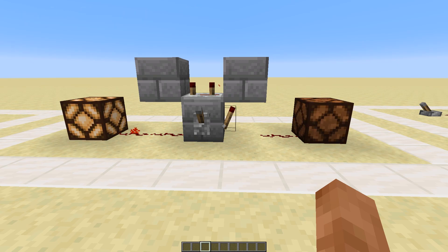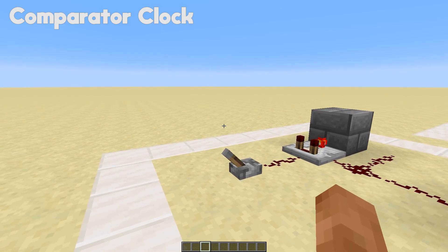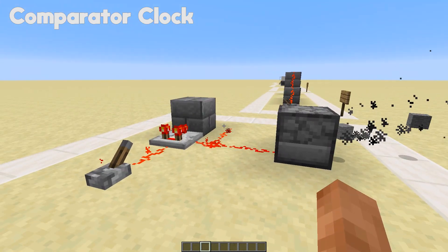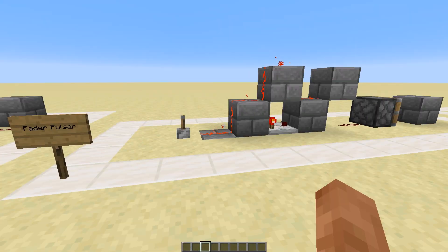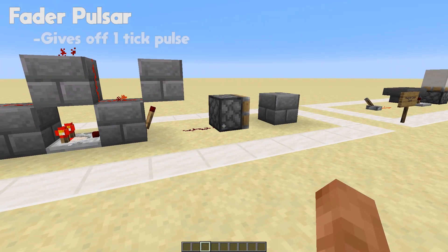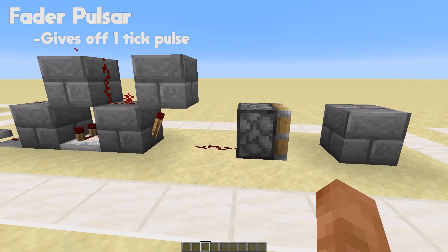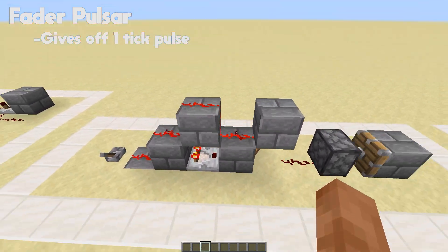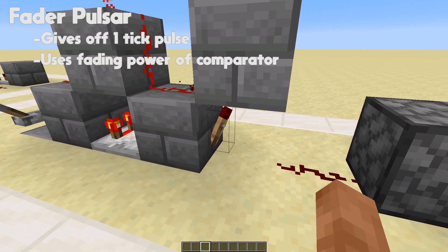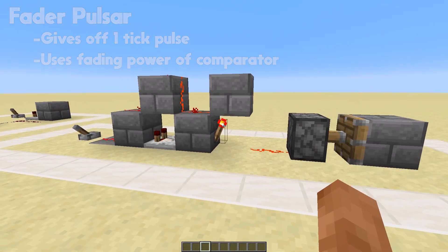This is the comparator clock — it toggles on and off every tick, very quickly, allowing rapid dispensing as well. This is the fader pulsar. As you can see it gives off a one-tick pulse, which you can tell because the piston spits out its block — that only happens with a one-tick pulse. It works on the fading power of the redstone, and when the torch gets powered it gives a one-tick pulse, which is very useful.